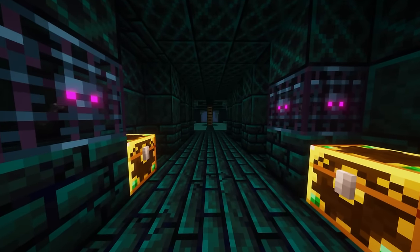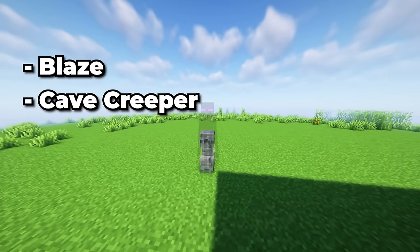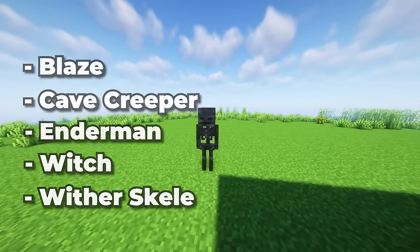For this tutorial, I want you to go out and grab these five mobs: one blaze, one cave creeper, one enderman, one witch, and one wither skeleton.